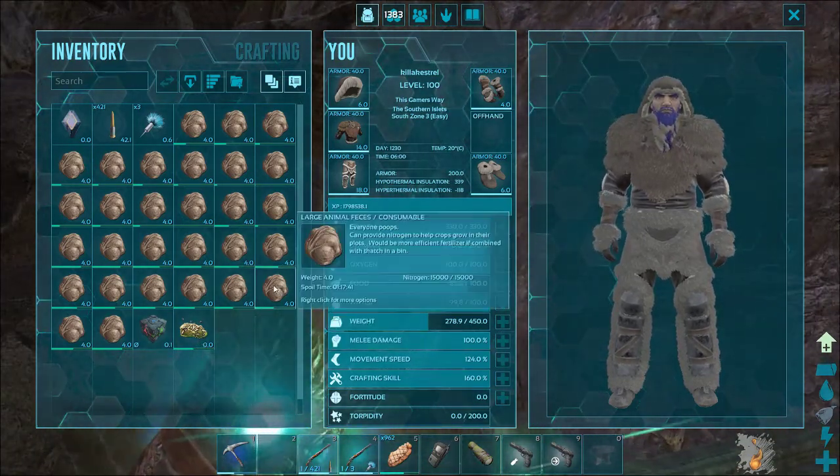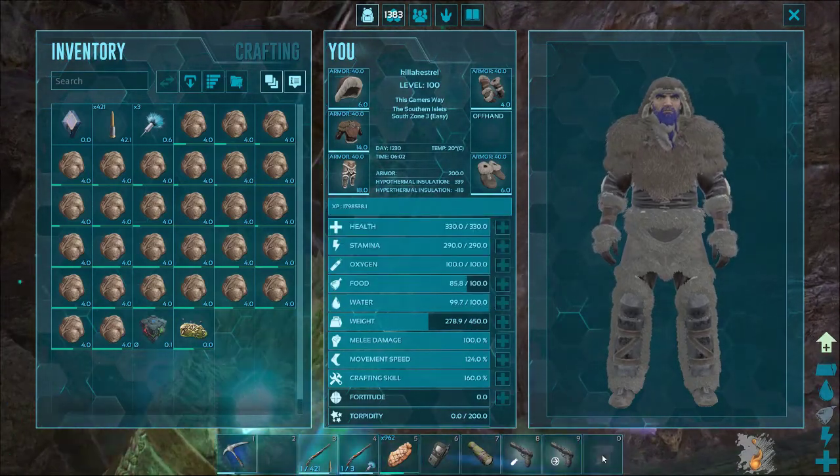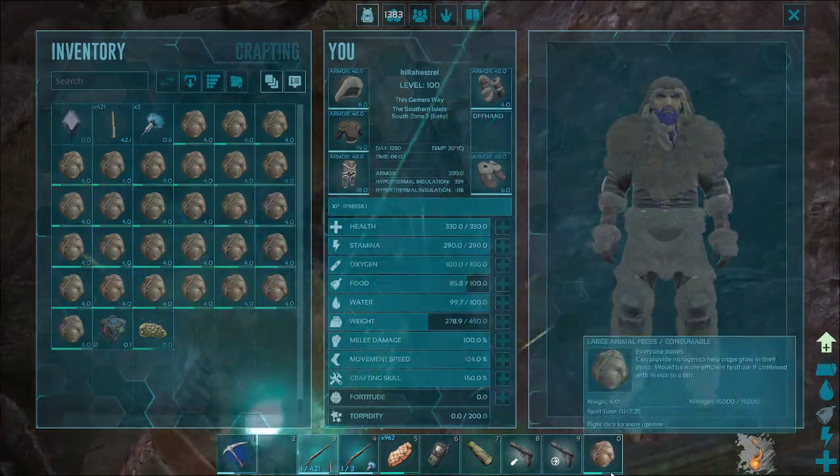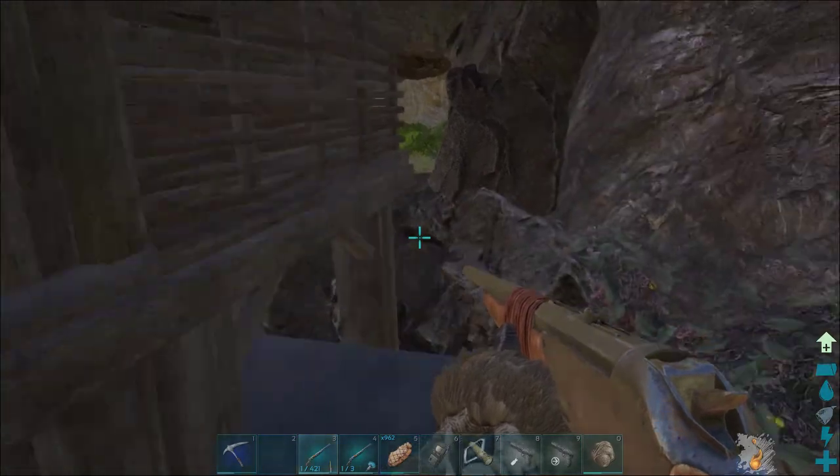They are a passive tame, so we put the poo in our last inventory slot and then we go into the cave and find ourselves a dung beetle. Oh yeah!